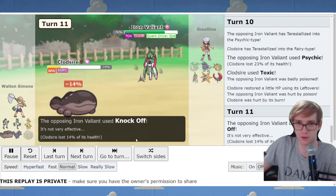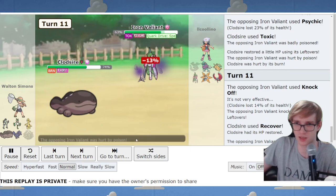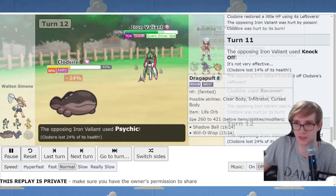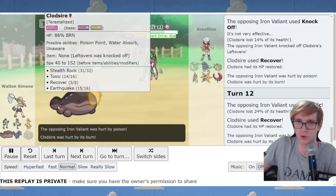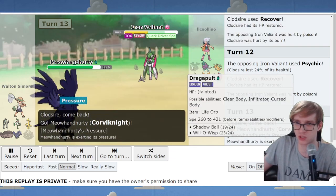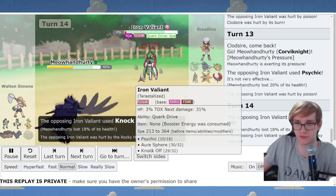We get our Leftovers knocked off, but Clodsire is going to carry this game. This should be a nice showcase of Clodsire being a very good anti-meta Pokemon at the moment, with its ability to wall Walking Wake and handle situations like these - helping against Dragapult and Valiant alike.